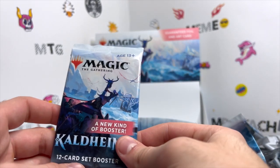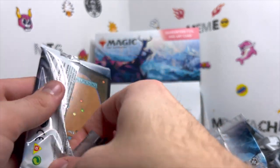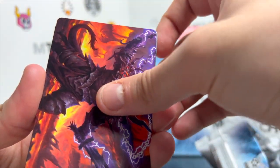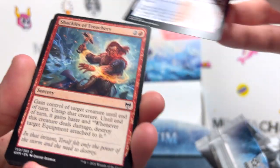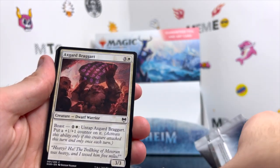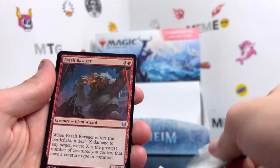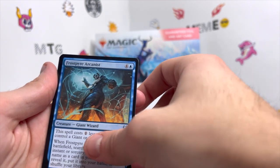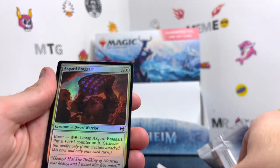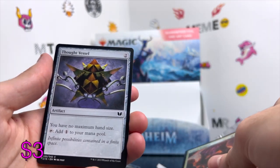Like, subscribe, and let me know what you want to see in the future — leave some comments down below. The final pack: we get a list card. Flip it around — Karfell Doom Scourge is our art card. Volatile Fjord, Shackles of Treachery, Bound in Gold, Axe Guard Braggart, Valor of the Worthy, Master Skald, Story Seeker, Basalt Ravager, Frost Pyre, Arcanist, Dream Devour, a Glittering Frost, holographic Axe Guard Braggart, and the final card of the booster box is Thought Vessel.